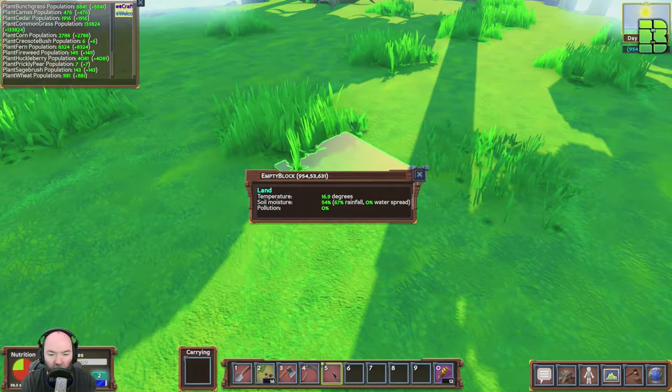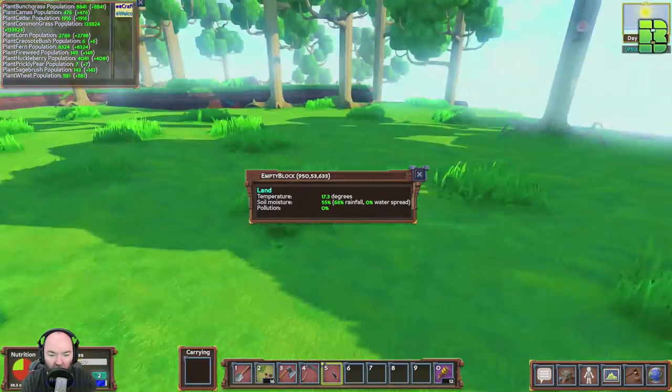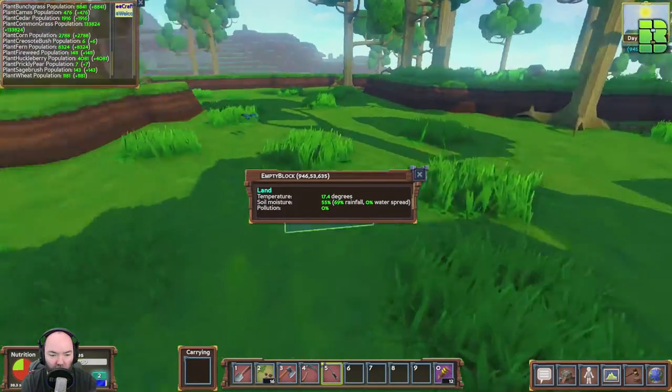So block temperature, moisture — wow, that is pretty complicated. It just kind of tells us what we're gonna get from the soil, I guess.